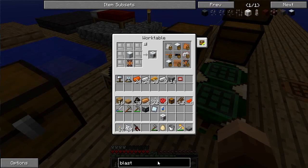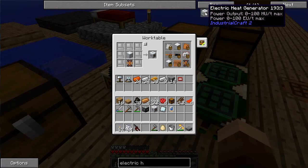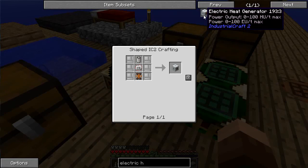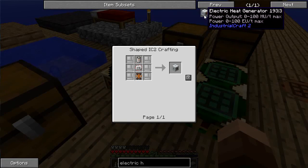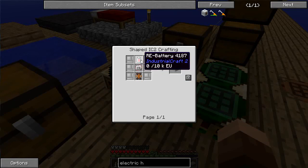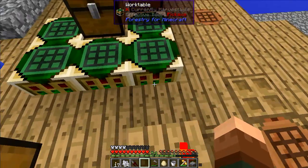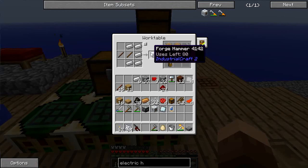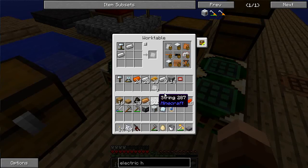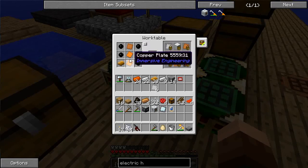The blast furnace has to be powered from a heat source, so I'm going to have an electric heat generator — an RF or EU powered heat unit generating block. For this I'm going to need another heat conductor, electric circuit, an RE battery, and six more iron casings. Nothing too out of the ordinary, but I did just blow out my forge hammer, so let's make another one and keep going.